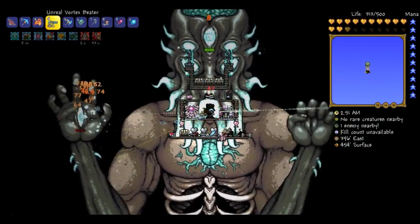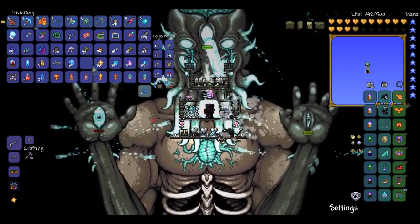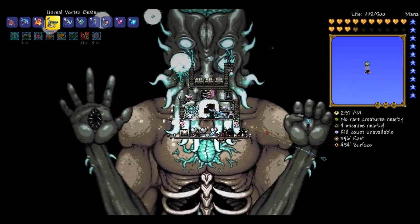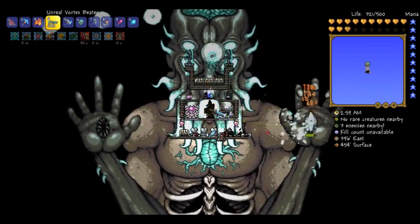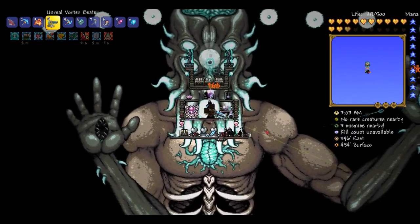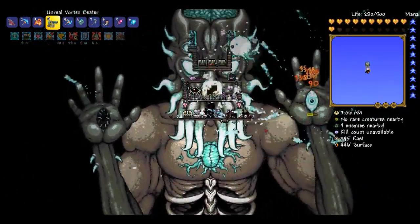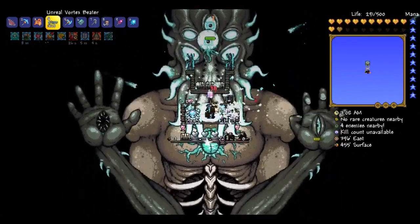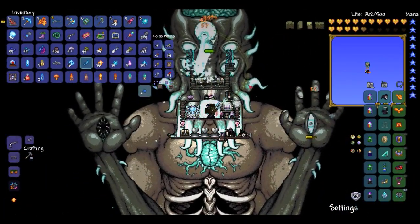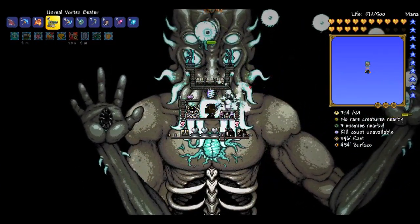Obviously health potions help, and normal health potions help too. Just so you know. And obviously you have his eye now - this is going to decide to be really annoying. Sometimes you have to drop down unless you have the heart magnet type thing. I don't know what it's called, but there's one thing that helps your hearts be obtained from farther distance.